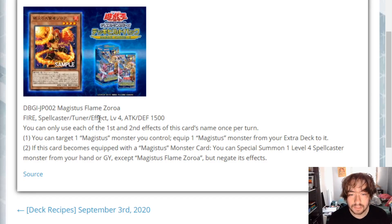The second effect says: if this card becomes equipped with a Magistus monster card, you can special summon one level four Spellcaster monster from your hand or graveyard, except another Magistus Flame Zoroa, but negate its effects. That's kind of nice, though I don't like that it negates the effects. You could pull out the Witchcrafter one that searches a spell or trap, or special summon the Endymian guy who can also equip a Magistus monster.